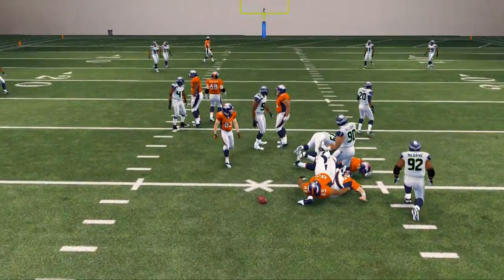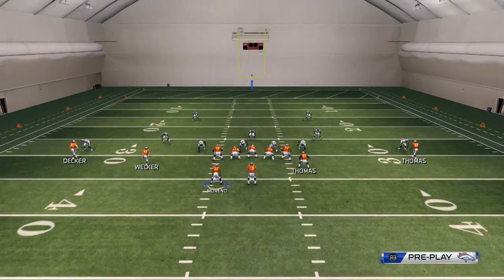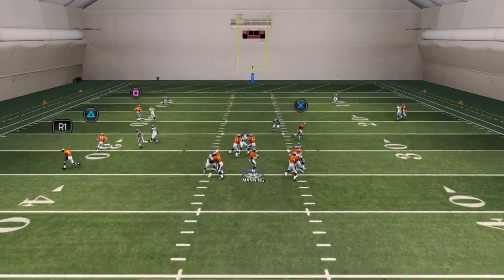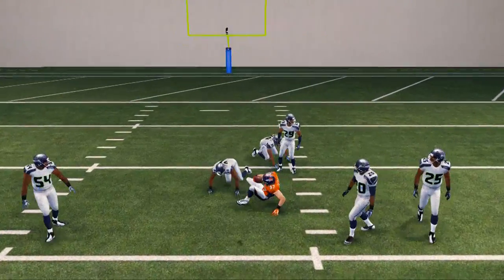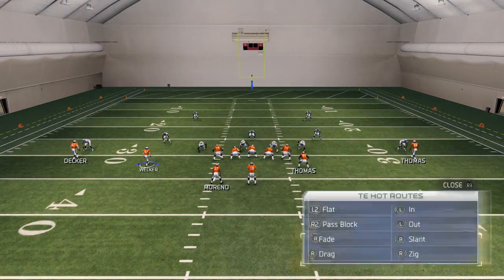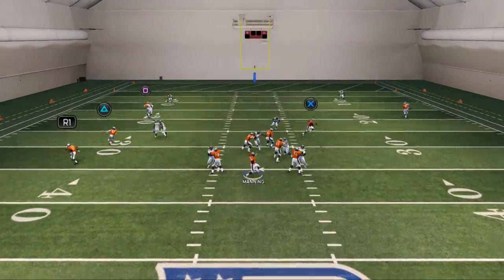Our next read is the angled post, and this is going to take a little bit of time to develop. You're going to have to step up in the pocket in next-gen Madden because of the pressure from the outside rushes. Step up into the pocket, and then you're going to go ahead and hit Eric Decker over the middle on that nice post route. This route will also beat a lot of zone defenses as well.